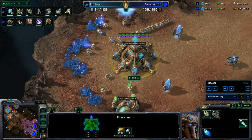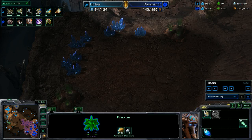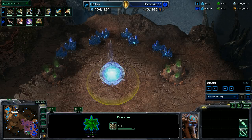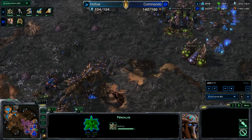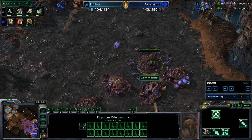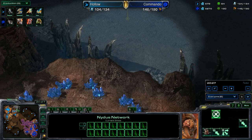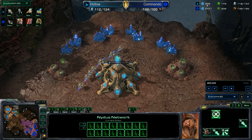Protoss now has 24 workers starting to mine at the natural and can put up more bases — floating 1,000 minerals, could put a third or fourth down. A third base does go down for Protoss. Zerg has 5,000 minerals — he should be spreading creep and doing everything he needs to do as a Zerg player to win, but he's concentrating too much on getting ultralisks out. The nydus network is filling up with zerglings. We'll see where he puts it down in this curious game between Commando and Hollow.